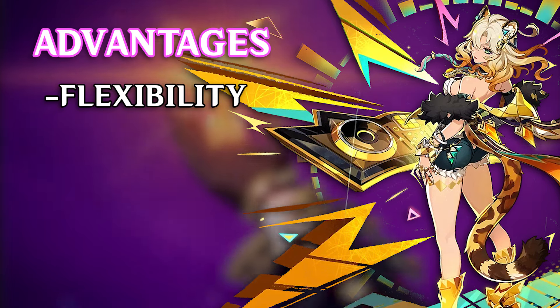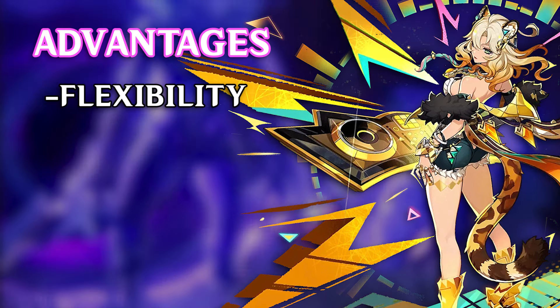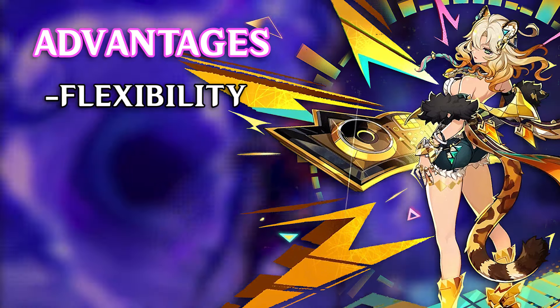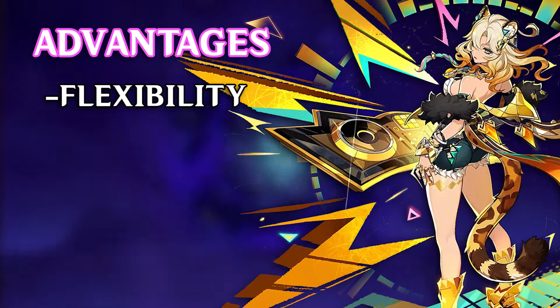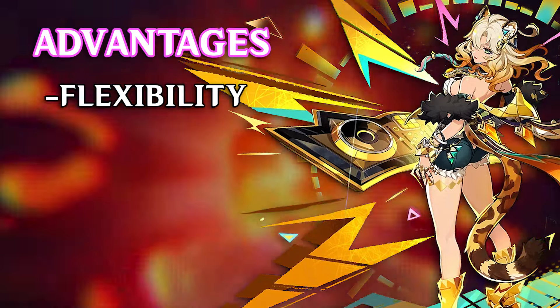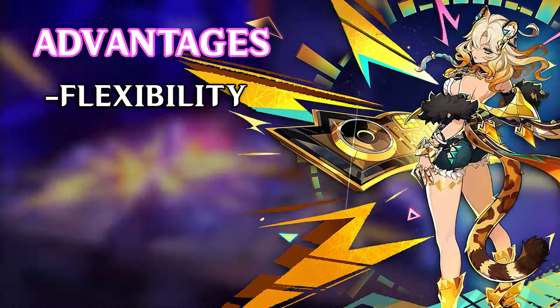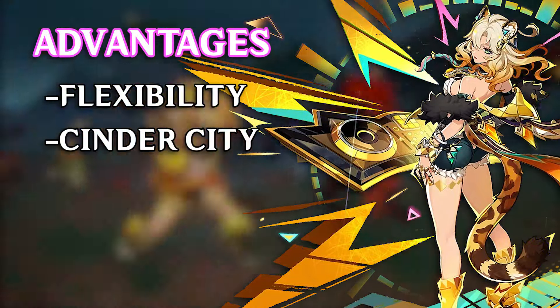For pros and cons, her biggest positive is her flexibility. She slots into almost any team that has 2 characters of the elements we mentioned. One of the main reasons for this is that she shreds opponents' resistances rather than buffing your characters — even though she does do that with her artifacts. With a character like Bennett buffing attack, Furina, Neuvillette, Yelan and Mualani don't benefit from him, whereas Shalonen benefits units that scale off different stats.